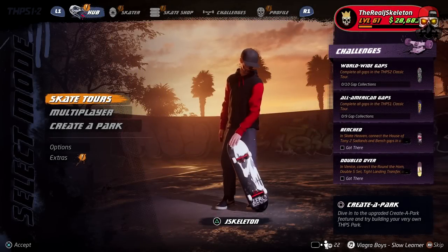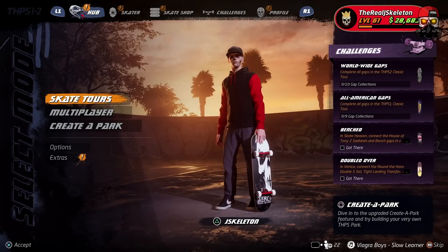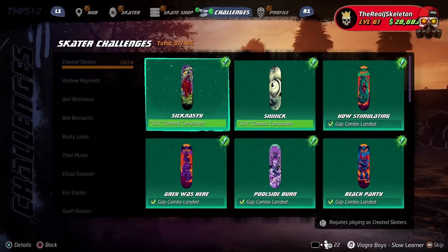Welcome back friends to another Tony Hawk Pro Skater 1 and 2 video. You guys wanted a guide on how to complete the create a skater challenges. There are 24 challenges, and completing them is required to unlock Officer Dick — I've already made a guide on that, but you wanted a more in-depth guide on how to complete these challenges.